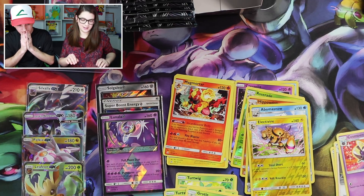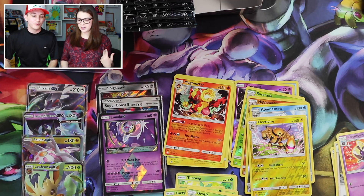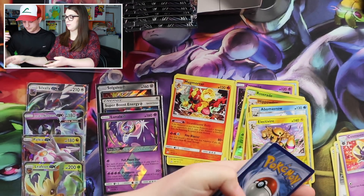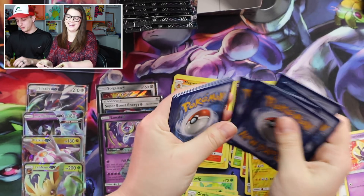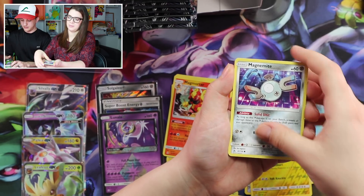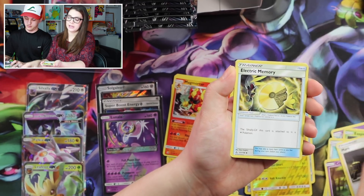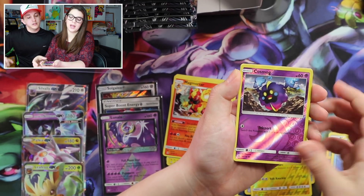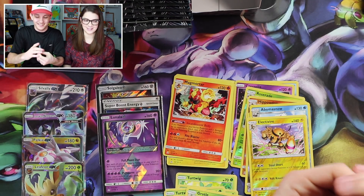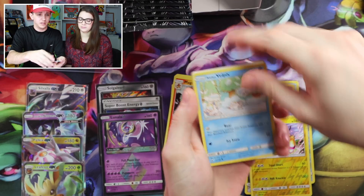Jesse, good luck. Hopefully Melanie brings you some luck in that box because this is super good. I'm still kind of freaking out that we got Solgaleo and Lunala. That's really cool. I'm actually not sure how many Prisms there are — I don't think there are that many though. Floatzel, Magnemite, Croagunk, Mars, Electric Memory, Floatzel, Cosmog, and Electivire.